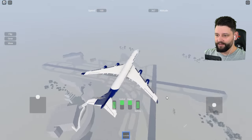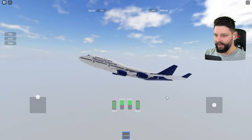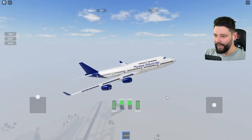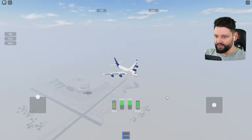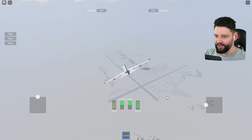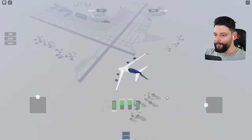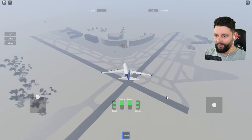Full throttle, baby! This is pretty nice. I am now leaving on a jet plane and I don't know when I'll be back again. There are different destinations we can go to — this is just the airport area. I want to change my destination. Oh snap — I can barrel roll! I can do the barrel roll, baby!